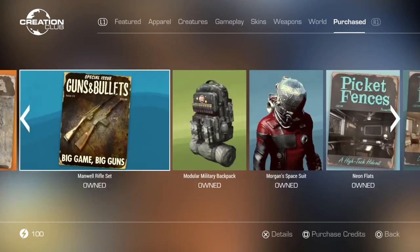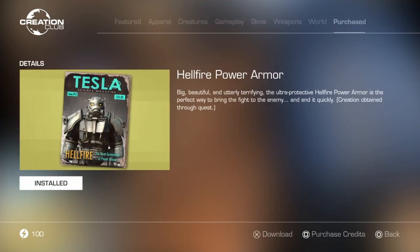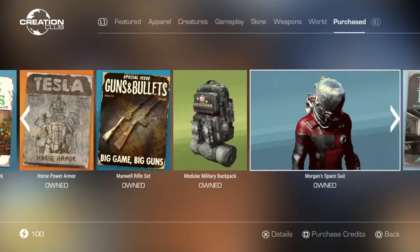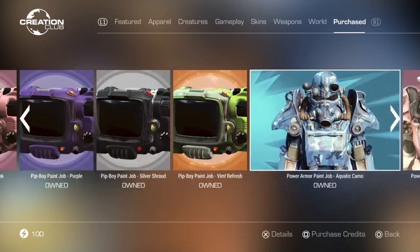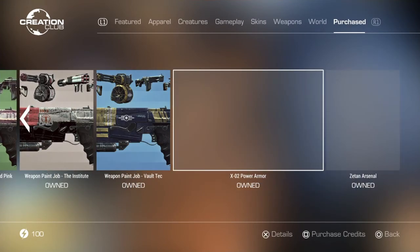Going back to clarify on the power armor: the Hellfire Power Armor is not the Enclave one — I'm not even sure who that was from. The XO2 is the Enclave power armor, so if you're looking for the Enclave one, it's the XO2. Sorry for the confusion.